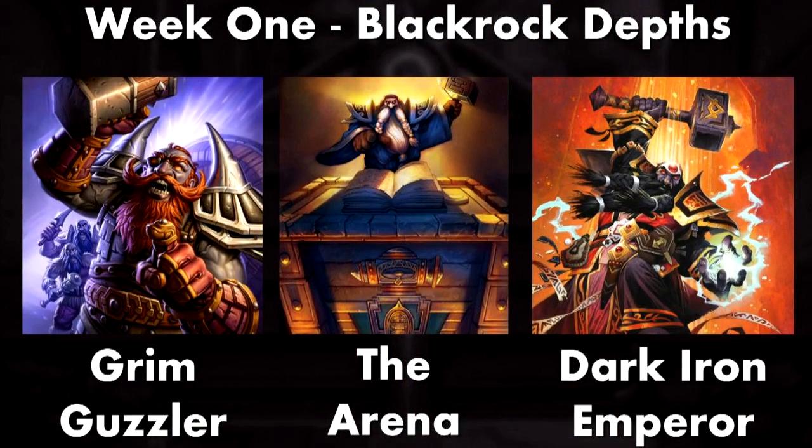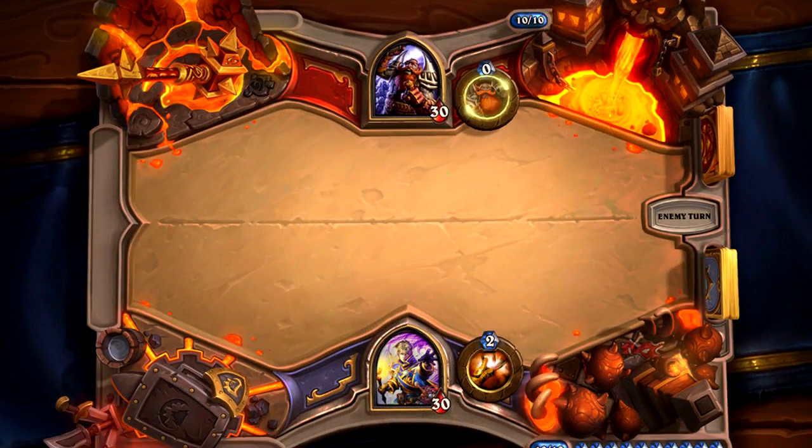So what is the expansion about? At PAX they released some of the bosses. In the first wing you'll get to face the Grim Guzzler, you get to go to the arena and you get the Dark Iron Emperor, that kind of stuff. If you guys don't know about this stuff in World of Warcraft, there was an instance called Blackrock — there was Lower Blackrock and Upper Blackrock Spire, and both of those were awesome. All that stuff was really awesome — it was like with lava, with Ragnaros-y stuff, and you can tell from the new arena. You get Ragnaros' hammer in the top left, you get the lava stuff. It's basically Dark Iron-y stuff.